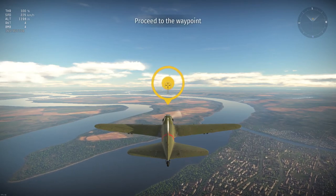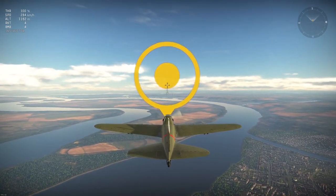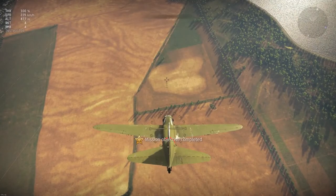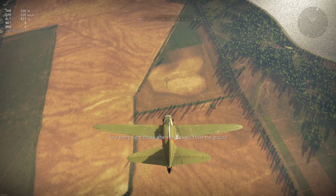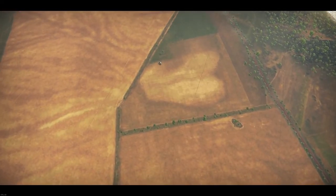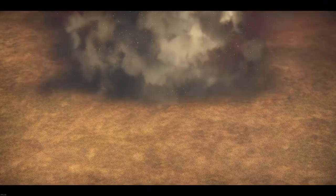Proceed to the waypoint. Fighter and assault planes can carry bombs to drop while diving at a ground target. Your bombsite shows where bombs will strike the ground. To hit a target, you need to place it right in the center of your sight. The sight turns red when it is looking directly at the target. Drop the bombs. You hit the target.